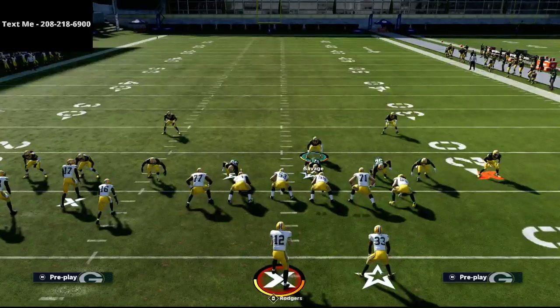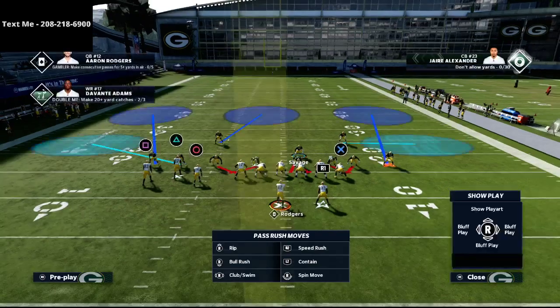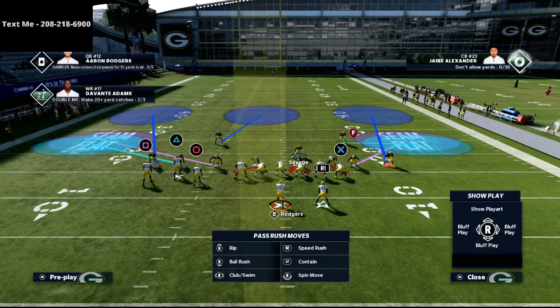Then I'm going to shade coverage down and shade coverage over the top. The reason I do that is it's going to turn those outside guys into cloud flats, which I believe are the best zone for defending crossing routes.